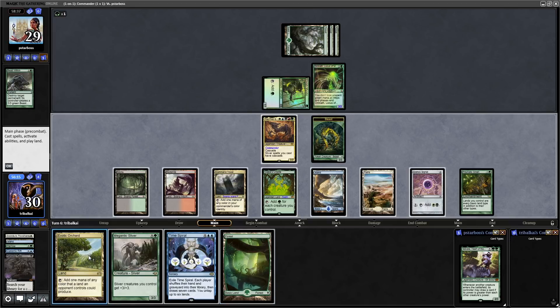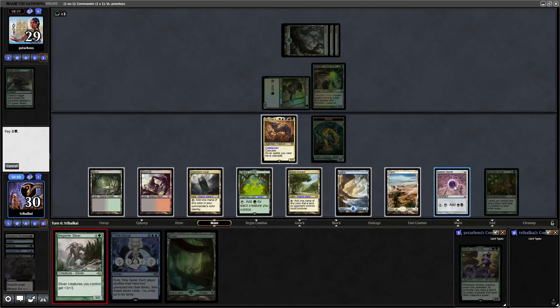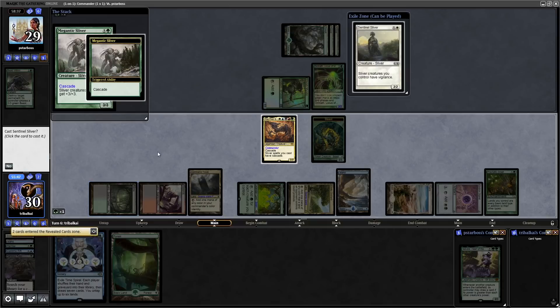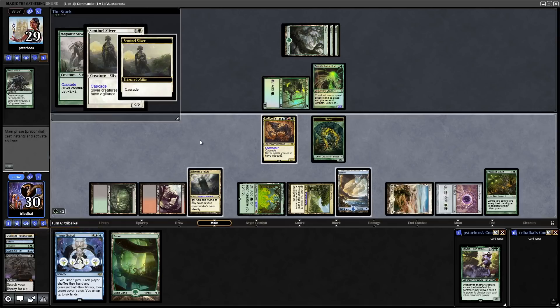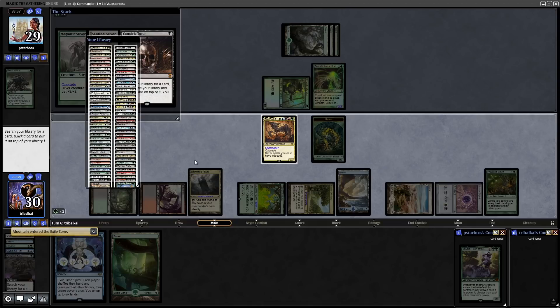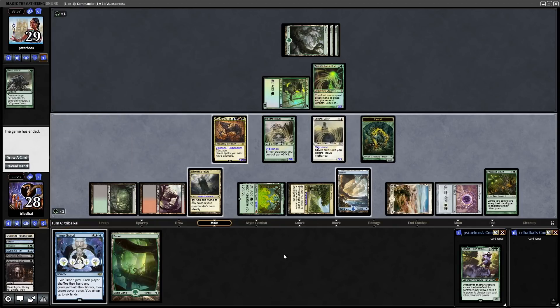They're just aiming to keep hold of mana with Omnath so they can use it to get their commander again next turn. But I think we've been too fast for our opponent this game. Let's go in with the big sliver and hopefully cascade into something really good. This gives our slivers plus three plus three — that's a vigilance enabler. We had that last game but it'll cascade again. Okay, Vampiric Tutor. Maybe we go in for some evasion — yeah, we'll get the Gale Rider.